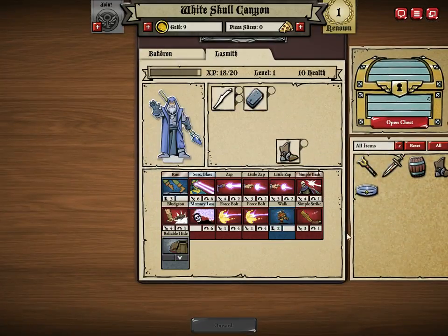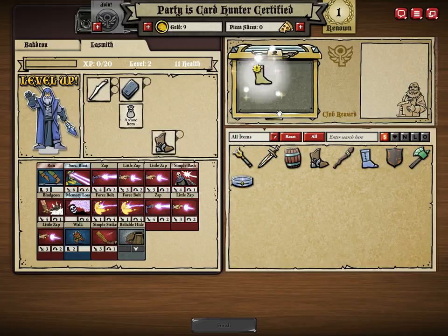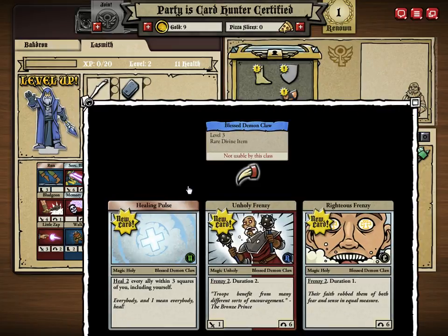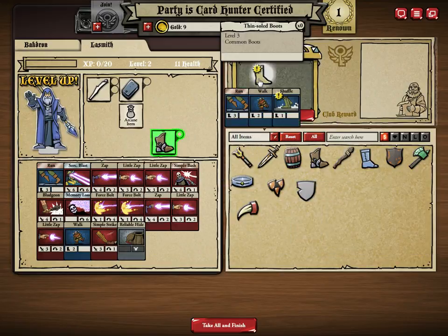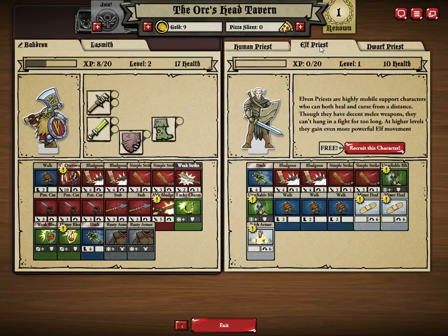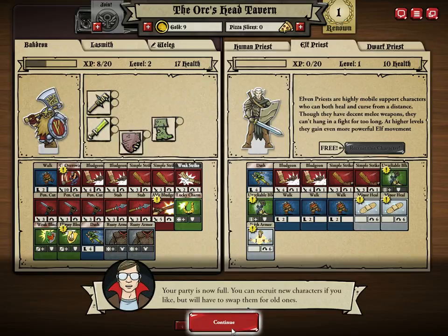Collect our loot, level up our mage, and he gets another slot for another arcane item. Open the chest — we can't equip this item, not usable by this class, but our next character is going to be a healer and this is actually not a bad card — it has healing pulse and some other stuff. Some more random junk to sell — shield, random boots, nothing spectacular. Here's the priest — we have a dwarf warrior, let's get an elf priest. Your party is now full!